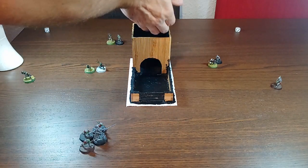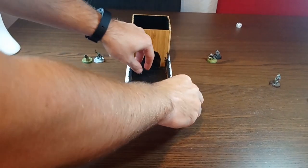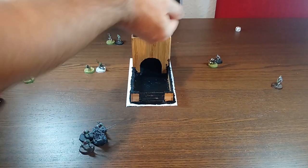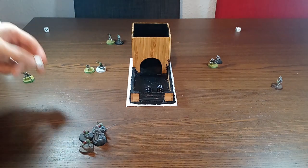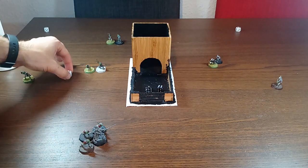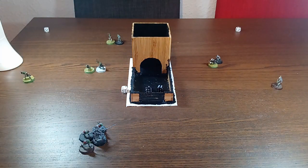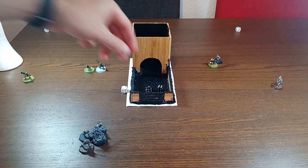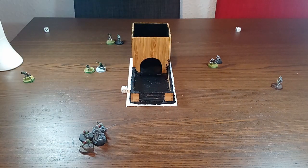Archers hitting on a five: got a five and a six. They are wounding on a six — and we've got a six. Aragorn is now down to two wounds. I'll leave that dice there as a reminder. If he suffers three wounds then he is out of the game. That's the shooting phase done, now we're on to the fight phase.